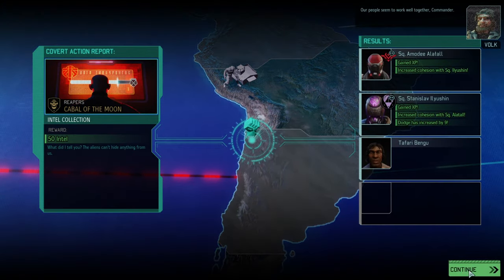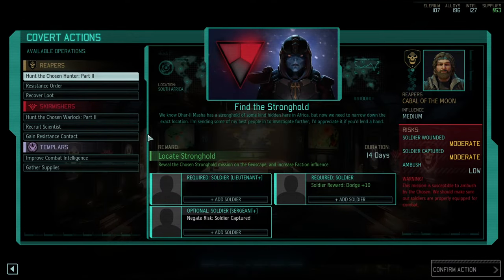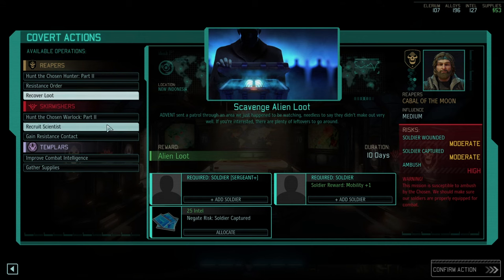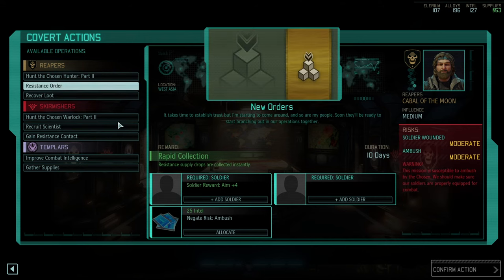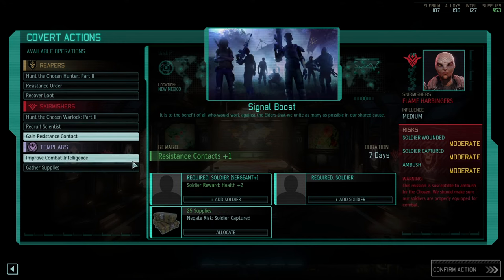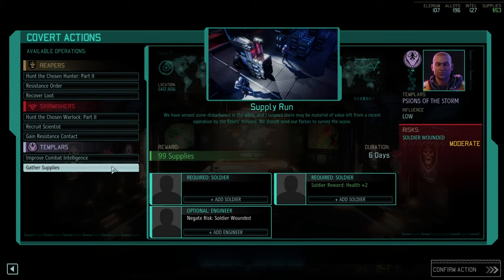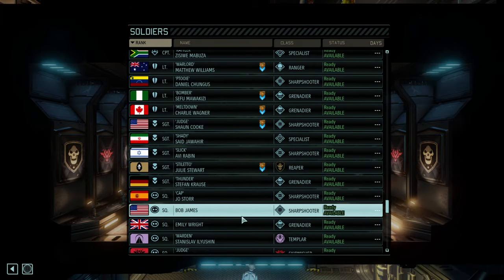Our people seem to work well together, Commander — that's 50 extra intel, very nice, just what we needed. The immediate pickup is actually a really good reward. Extra health isn't bad either. Supplies for six days isn't bad either; it's just a quick way of turning through all of the missions, so that's really not bad.